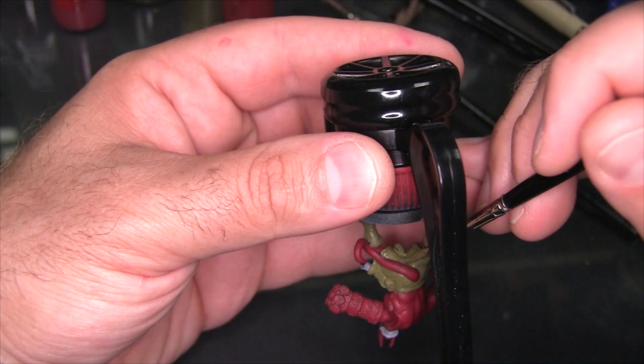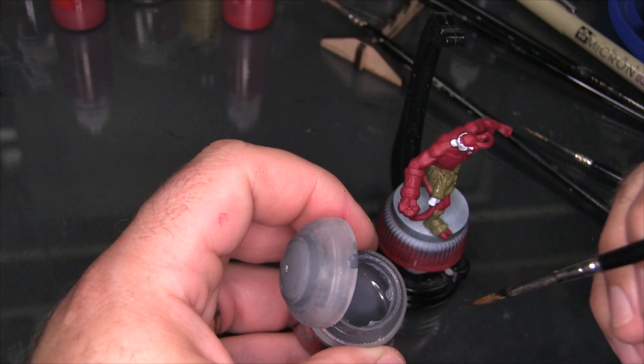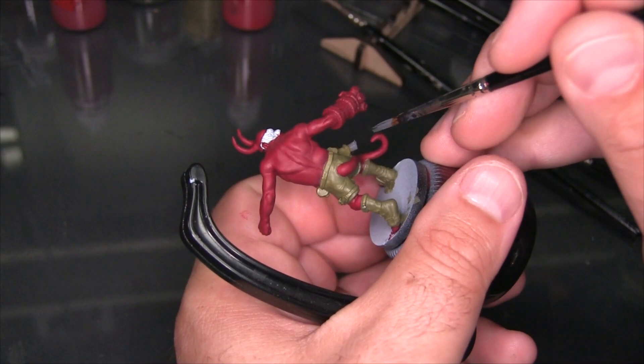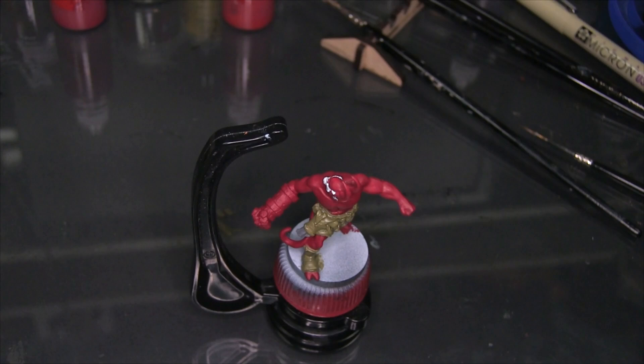Next up I'm going to use a tiny amount of Mechanicus Standard Grey, which is literally just going to be a base coat for the little bit of his pistol you can see. Following that I'm going to use Averlin Sunset as a base coat for those little gold trinkets I mentioned earlier, as well as his eyes.